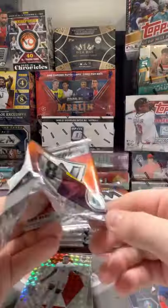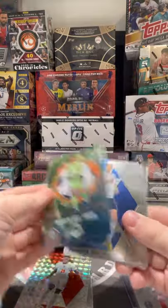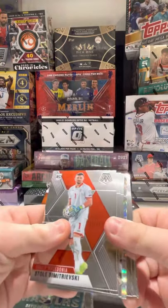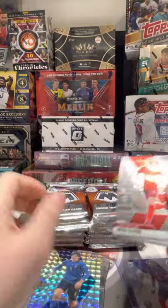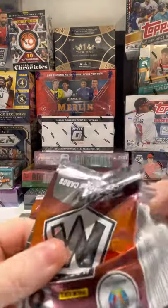Let's hop into our next pack here. I'd like to save the auto for later in the box. Looks like we do have an insert here. Callum Patterson, David De Gea Pitchmaster — cool insert. Federico Chiesa, Padu and Andre Silva. Chiesa there, he's been really good. He was really good in the Euros. Sandro Tonali from Italy — he's not playing the Euros, unfortunately. The AC Milan wonder kid. I'm an Inter fan, so.